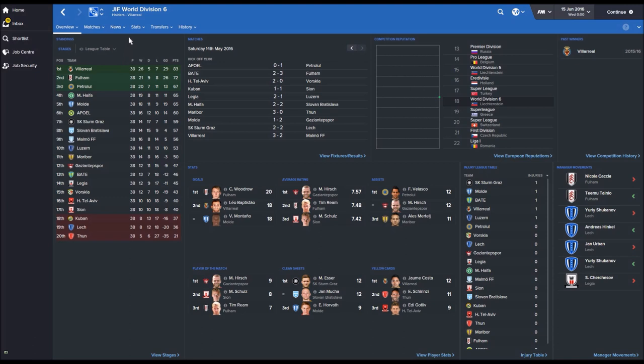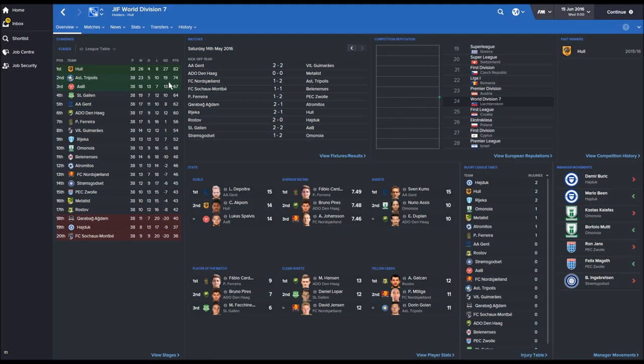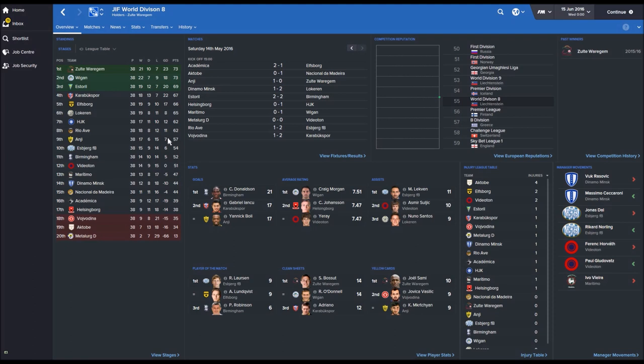Going down to Division 7, Hull City were promoted. Akpom, with 14 goals, was second on the scoring list. Deportivo was top goalscorer for Ghent. Greek team Tripolis got promoted with Danish team AAB. Division 8 saw Zoltan Varagem get promoted as champions, with Wigan also going up alongside Esteril. Relegated were Vojvodina, Ak-Tobe and Metalurg — teams I'm not really sure I've heard of before, but it's still very interesting. You can see Birmingham City in 11th place in this division.